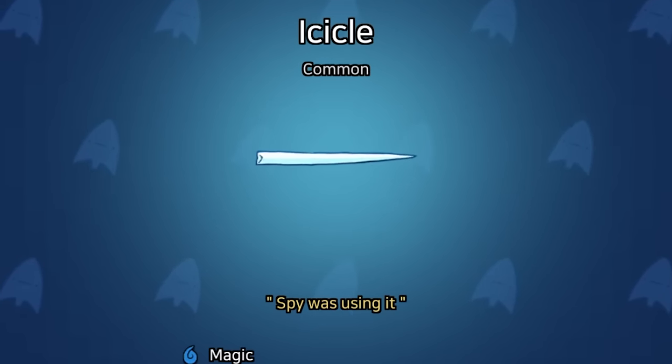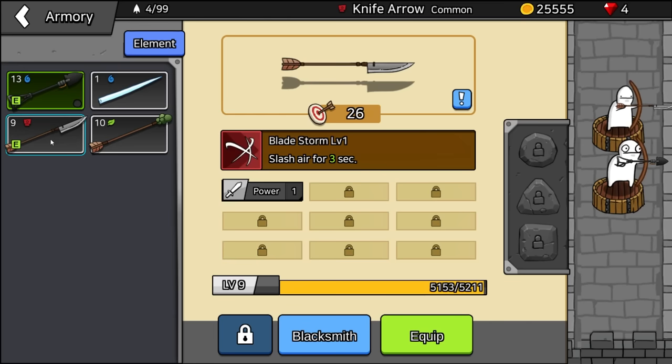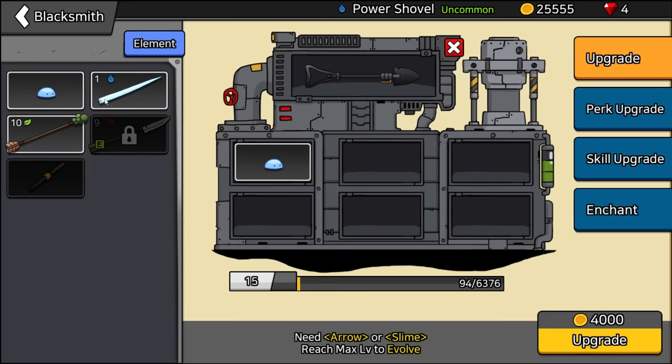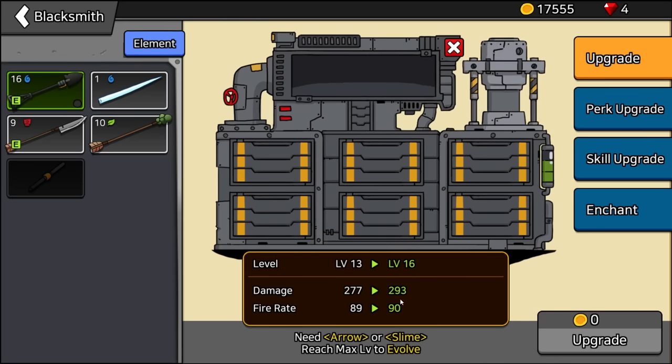We got a common icicle — it creates an ice wall absorbing damage. So the question is, do I want this over the blade storm? Let's wait until we fail. In the meantime, I'm going to level up my shovel once again, take it to level 16. So now it does 293 damage.